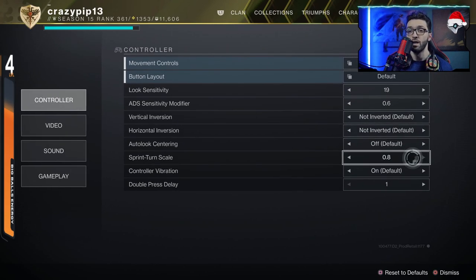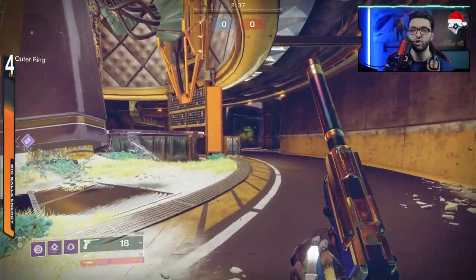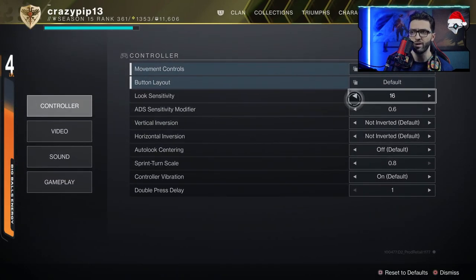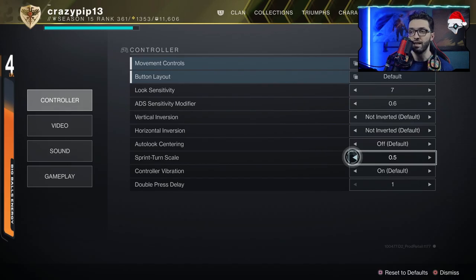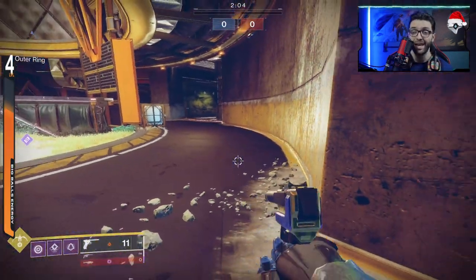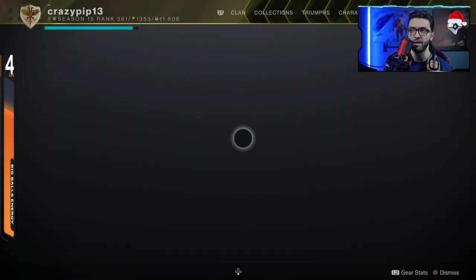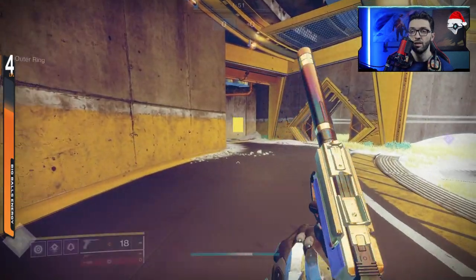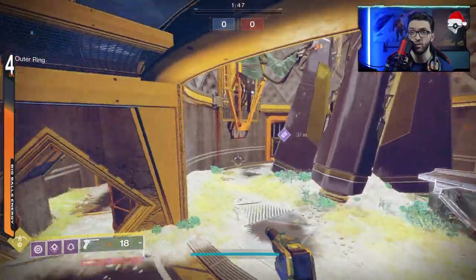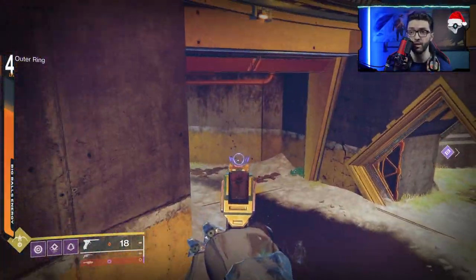Now let's check this at the sensitivity I actually play with — 19, 0.6 — and maxed sprint turn scale. Getting some shots in, you want to get out, quick turn and you're out. It's just so much more responsive and faster. Turning around in the air — somebody's chasing you, jump, turn around — look how much faster it is compared to before. At max sensitivity, you're on the spot right away. It's just so much more effective.